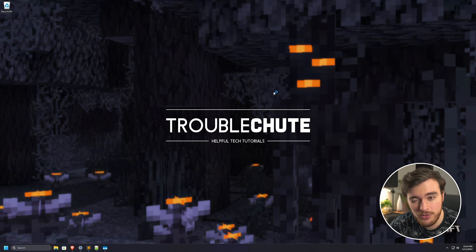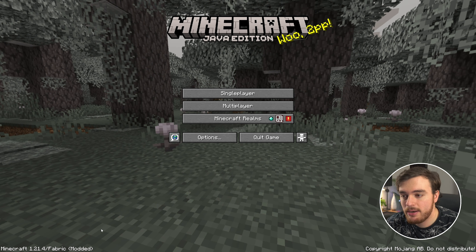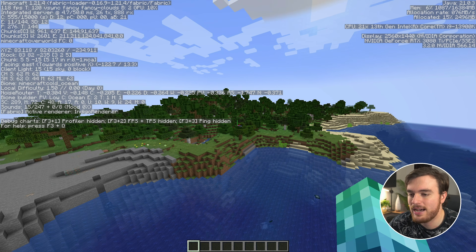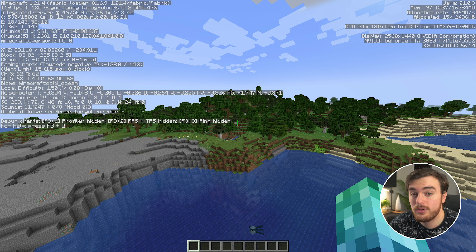Ultimately, Fabric shouldn't be too different from Vanilla — it's a very vanilla mod loader on top of Minecraft, so things should seem about the same before we install any extra mods. Firing it up, you can see we're running modded Minecraft, back to the same world. Now we're getting a solid 120 FPS, so we gained about maybe 5 FPS installing Fabric. Let's get to installing some mods.